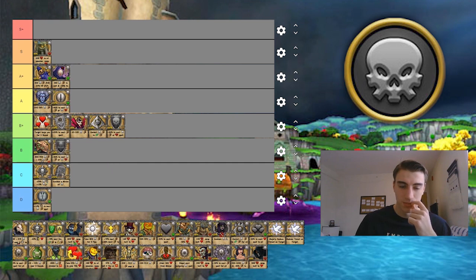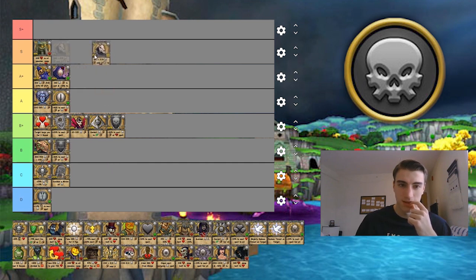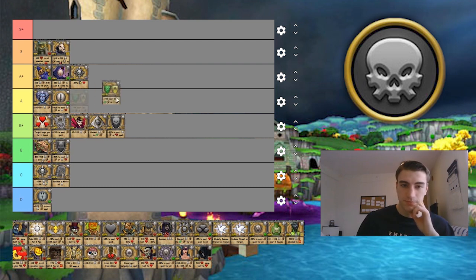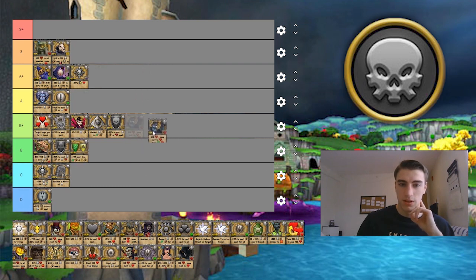Death Trap goes in B. Deer Knight has to go in S — it's so strong, it's hard to get but still very strong. Doom and Gloom for the anti-heal, both for PvP and for bosses like Malistaire — very strong, going A-plus. Aether Shield covers life and myth and is not very strong, so B.